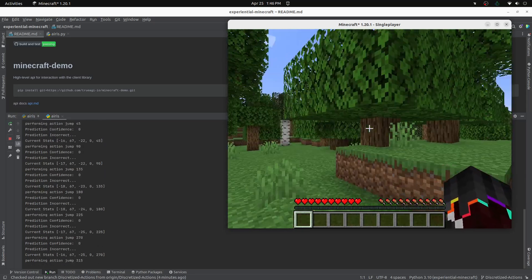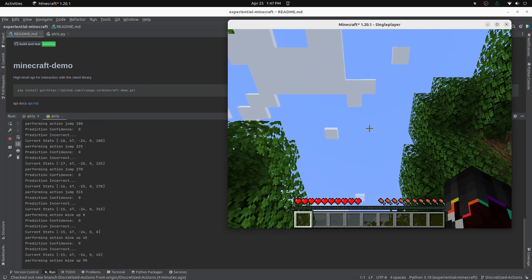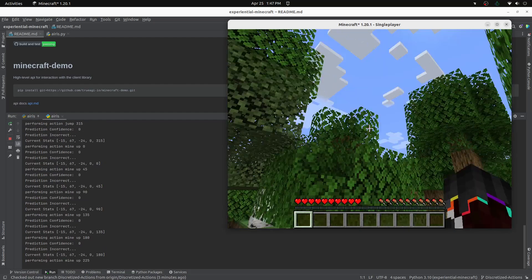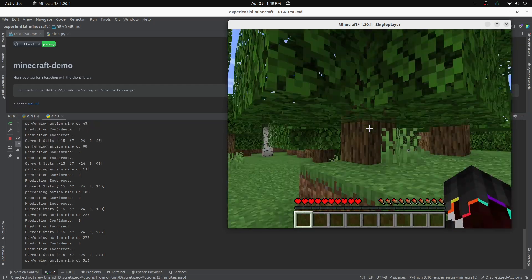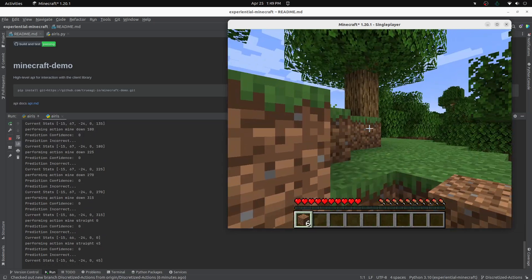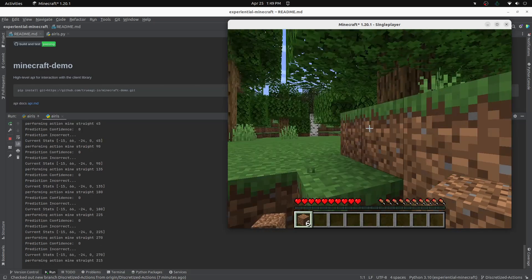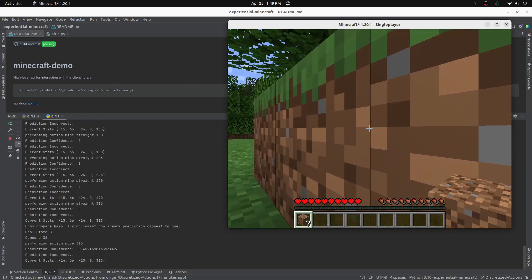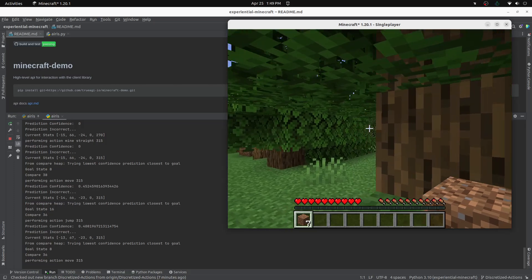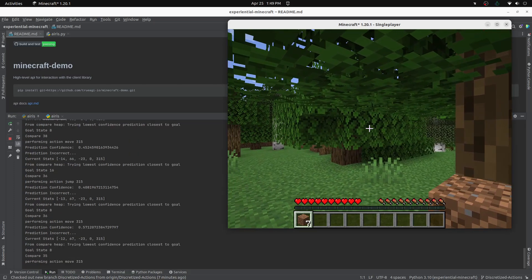I'll go ahead and speed this part up. Once it has finished experimenting, it attempts to achieve its goal of reaching the coordinate 0650, which is the ground level center of the world. It's about 40 blocks away from where it starts.